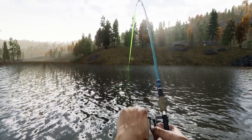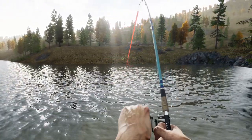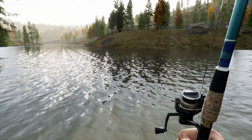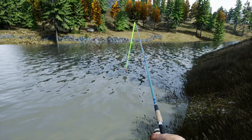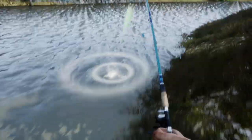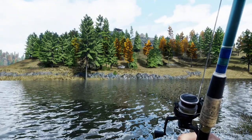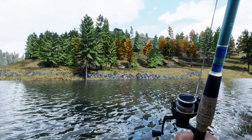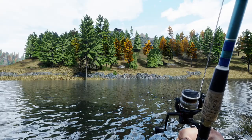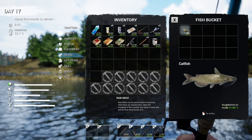Reel in - got it. Got to keep tension on the line. I'm not sure I'm pressing the right button. Oh, this might work, it's really close. Oh catfish! I think the way this is going to work is we cannot cast far out into the water, otherwise we're never going to catch a fish - it will always be impossible. We've got to figure out how to throw the lure close to where we are.